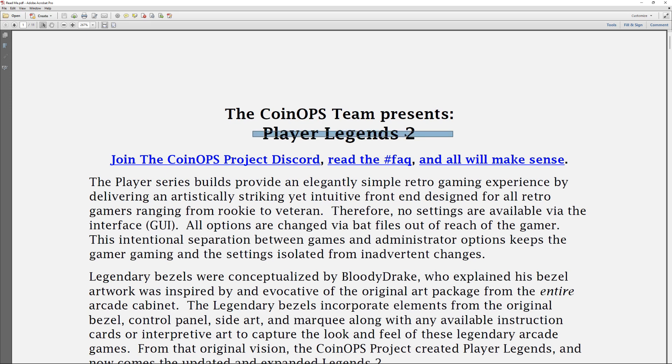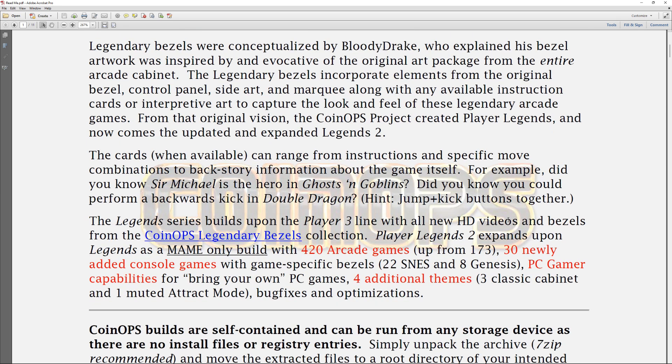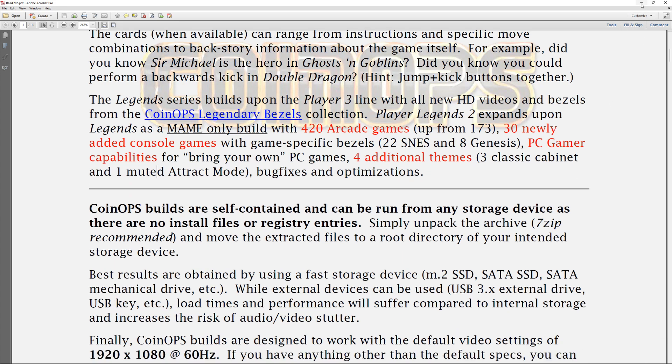Now you might be thinking Legends 2 looks the same as Legends 1 — why should I get it? Here are the changes: it plays with 420 arcade games, up from 173. There are 30 new console games with game-specific bezels — 22 NES and 8 Genesis. You also now have PC gamer capabilities to bring your own PC games, like Steam titles, plus four additional themes: three classic cabinet themes and one muted attract mode.